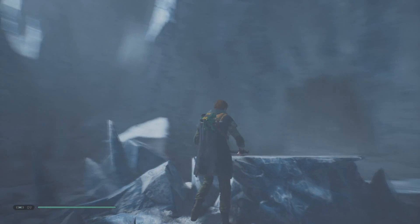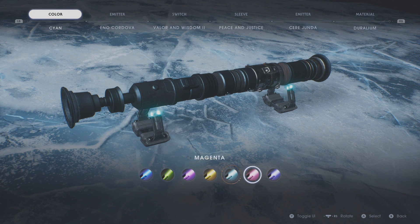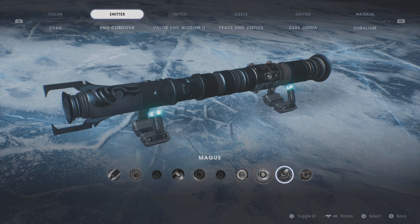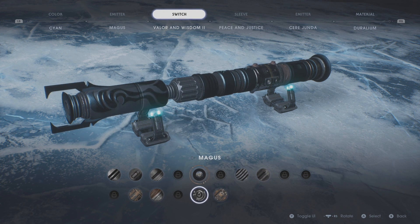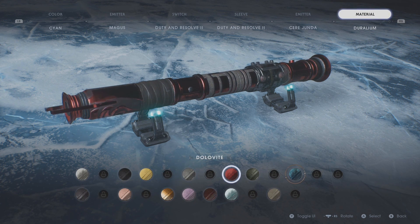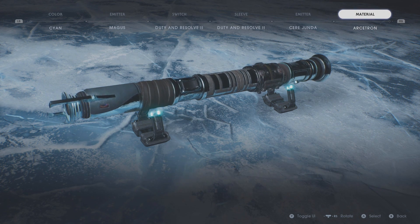You have my attention. Now we actually have the other colors as well — purple, indigo, cyan's kinda cool. I want a white one though. Now I can only change one side again. Duty and resolve. Peace and justice. Dolovite looks cool but doesn't match our scion color.